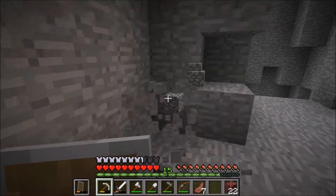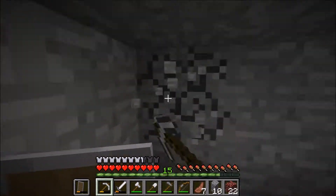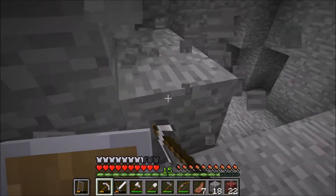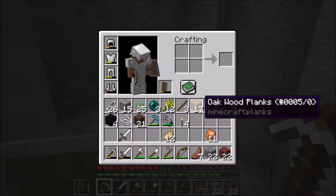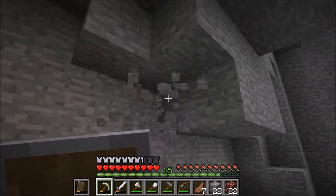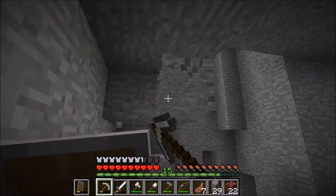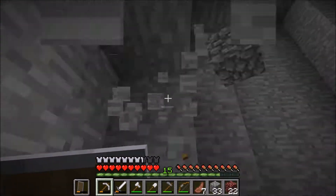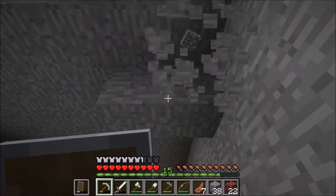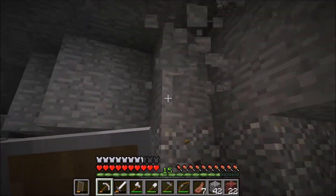I'm going to have to mine another stack of cobblestone. I can leave netherrack walls — that'll be fine. I just need to build something. I'm going to bring a crafting table with me and have my own little nether house. I may even try to bring some animals with me, make a little animal farm in the nether, just in case I get stuck because something blows up my portal and I don't have flint on me — I could survive in there.